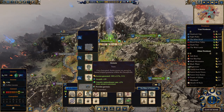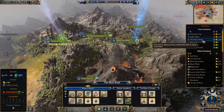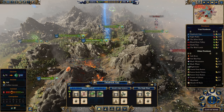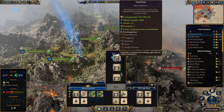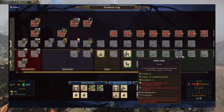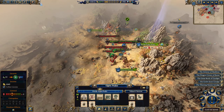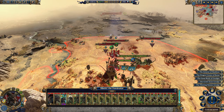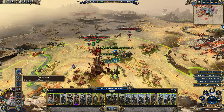We have a little bit of money but I don't know what we would want to upgrade. We have Thorgrim. I mean, I guess we just go for the weakest guy first - makes the most sense.